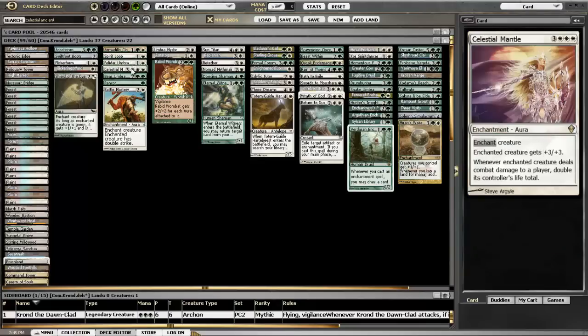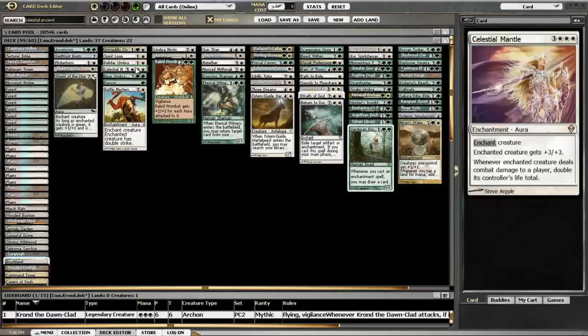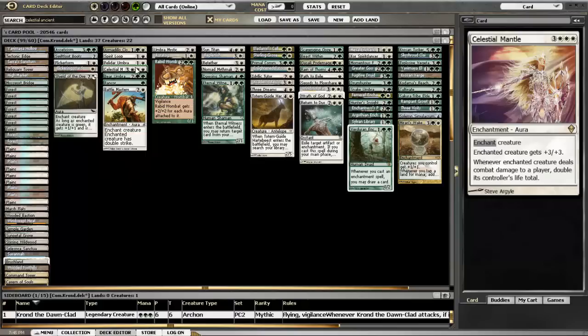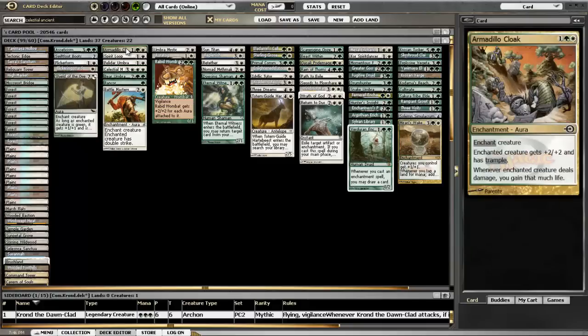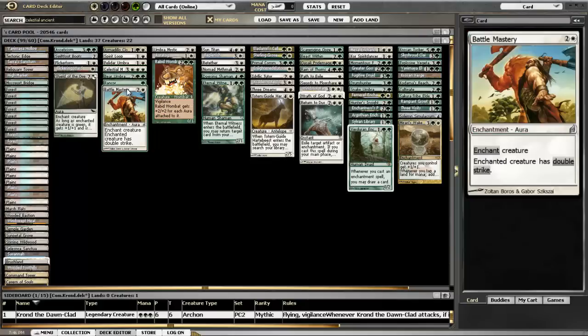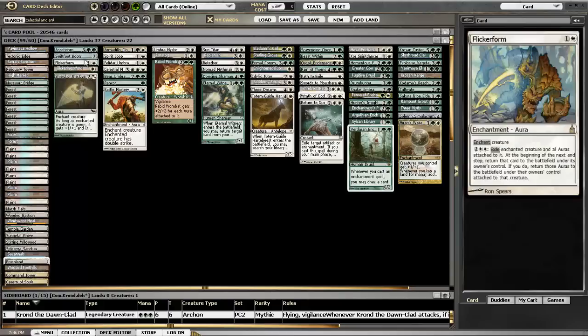Our remaining auras are right here: Armadillo Cloak, Spirit Loop, and Totem Armor auras. These are all pretty good - Battle Mastery tends to end games quickly. Celestial Mantle is probably the highest mana cost card in the deck, and the life gain ability ended up working out really well. It works really well with Sylvan Library since it enables you to draw more cards if you need to.